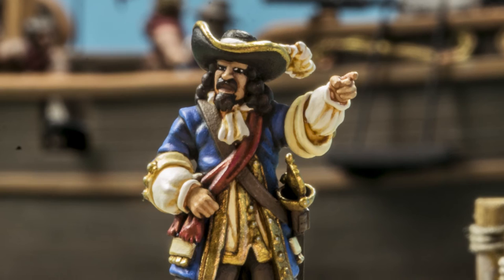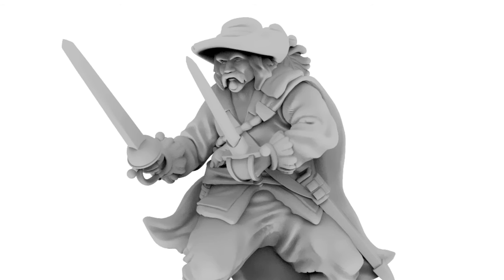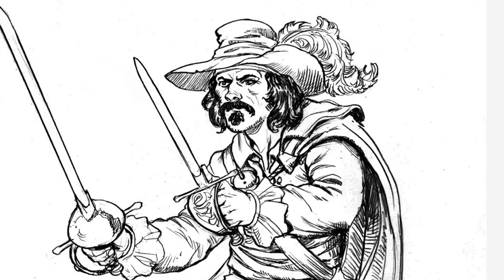Some of the commanders included with the Guarda Costa include characters like Don Francisco, who is an expert at ambushing with ships. And of course we have the famous Manuel Rivero de Pardal, who is known for his challenge against Henry Morgan, which never materialized unfortunately. We allow players using Manuel Rivero de Pardal to issue challenges to opposing commanders on the table in order to try to eliminate the opponent's commanders.